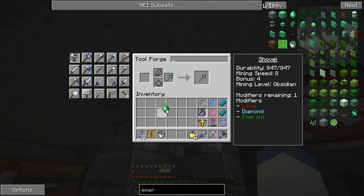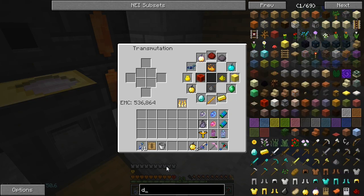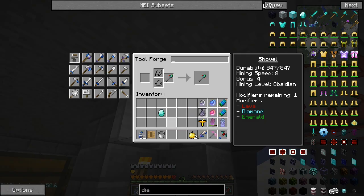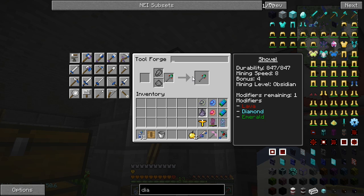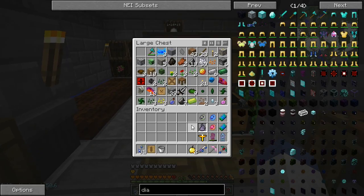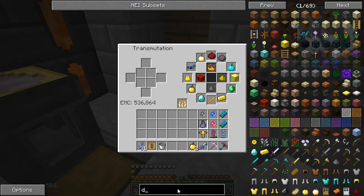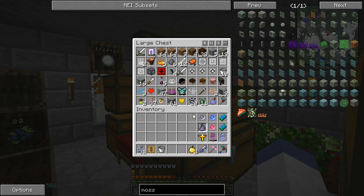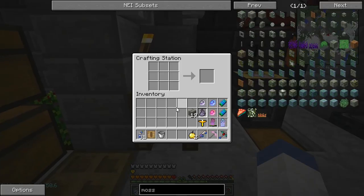You can't put two emeralds on it. Can I put another diamond on it? I just want more durability. No, you can only put one of each on there - that's interesting. We have one modifier left. I guess we could put moss on there. Actually it doesn't matter because we've already got auto repair. I'll just put moss to use up one of the modifiers since there isn't anything else I want.